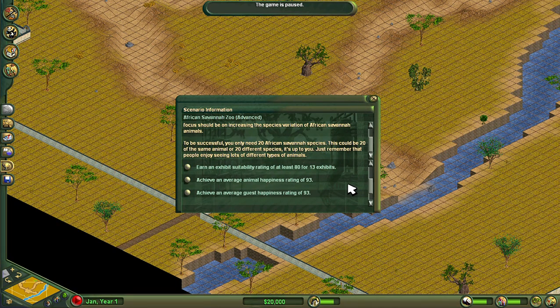Animal happiness of 93 — that's pretty easy. Guest happiness rating of 93. If you haven't checked out my Island Zoo scenario, which is the previous one to this, check it out, because what you'll learn is that I struggled a lot with guest happiness. So a guest happiness rating of 93 is quite high and difficult to maintain. Fortunately, we aren't building on a map where we can't change the terrain — we can change the terrain height and lower, flatten, and raise the terrain as necessary.